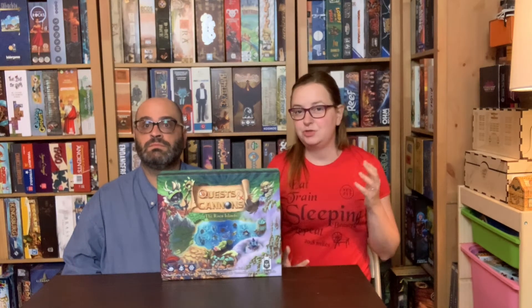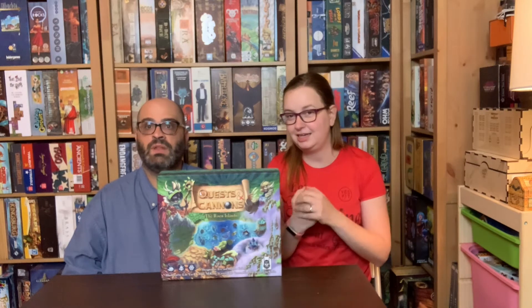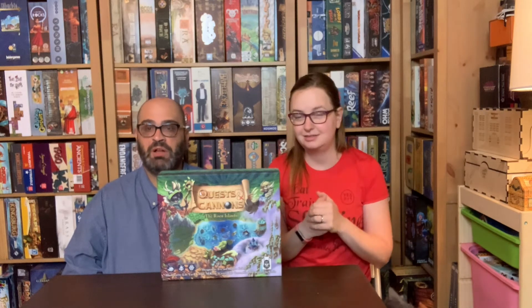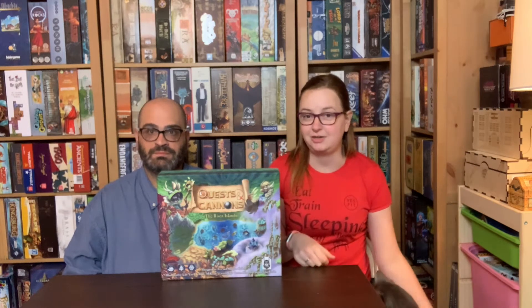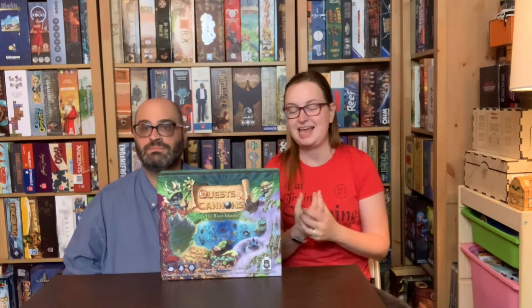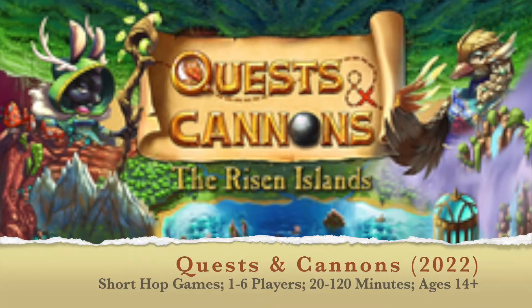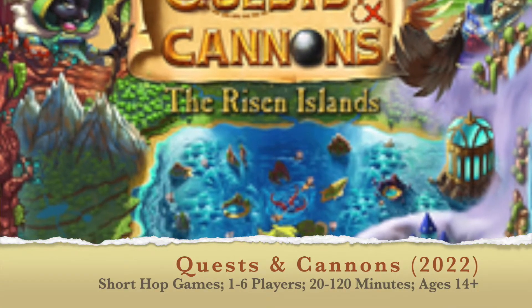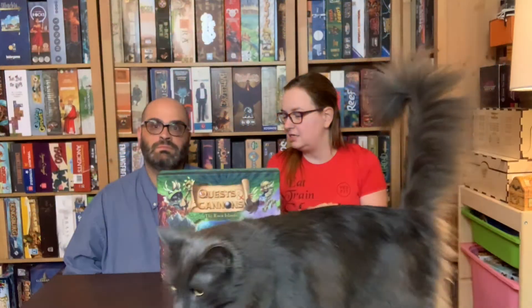Hey there everyone, it's Jen the board game librarian, and I'm joined by the dice checker and possibly a pesty puppy over here. Today we're taking a look at Quests and Cannons by Short Hop Games, designed by Eric and Shannon Geller. It's a one to six player game, 20 minutes per player, ages 14 and up.